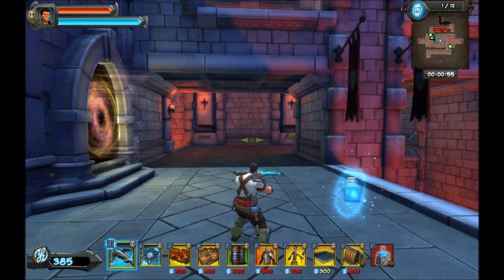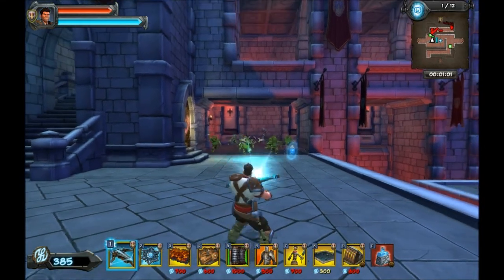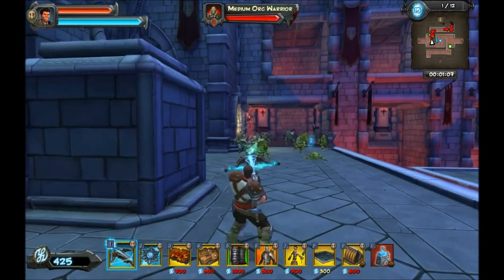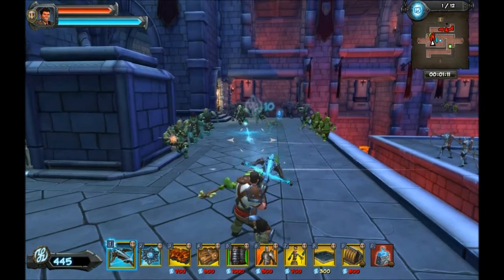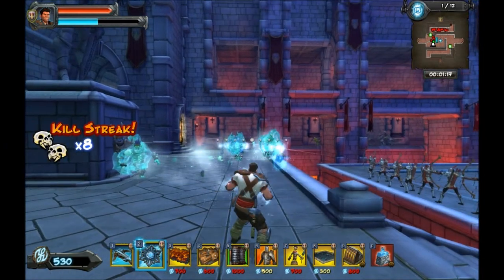I'll start with my trap selection. I have the Crossbow. It has its primary maxed, and it does headshot damage and gives you mana. That's especially important for this level. Then I have the Ice Amulet, which is especially — even more so — important in this level than in any other level.